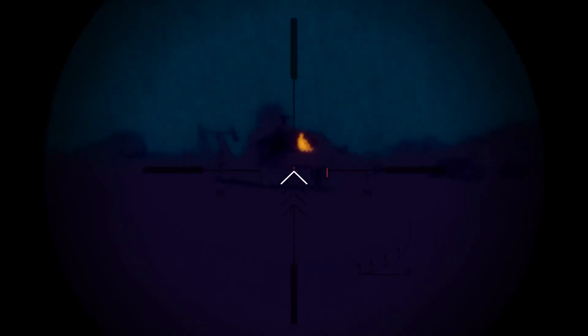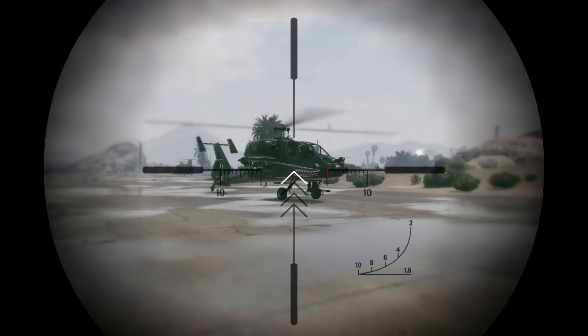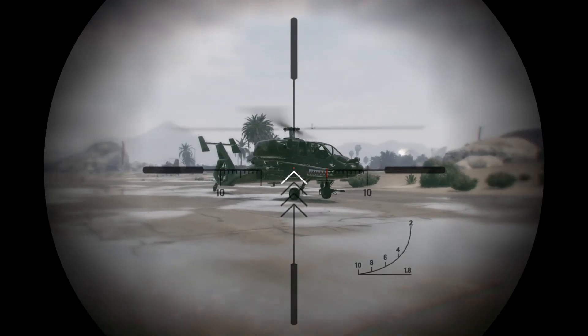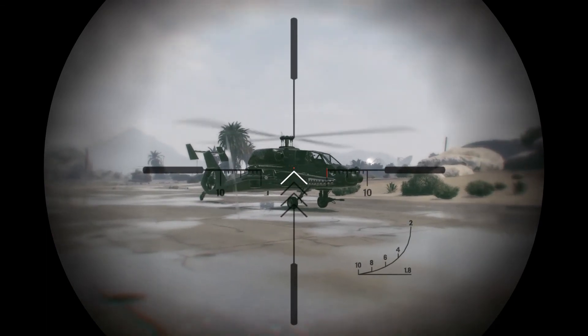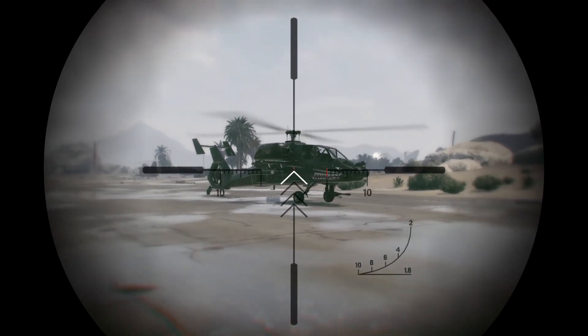The chopper can take 7 rounds of explosive ammo before going down — the 7th round kills it. So use the speed trick, the first tip I mentioned, to get away from incoming explosive ammo.